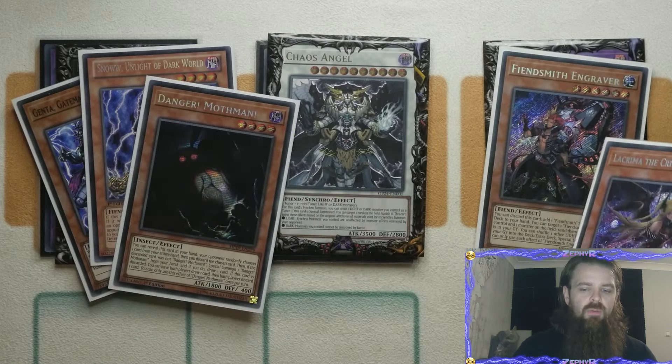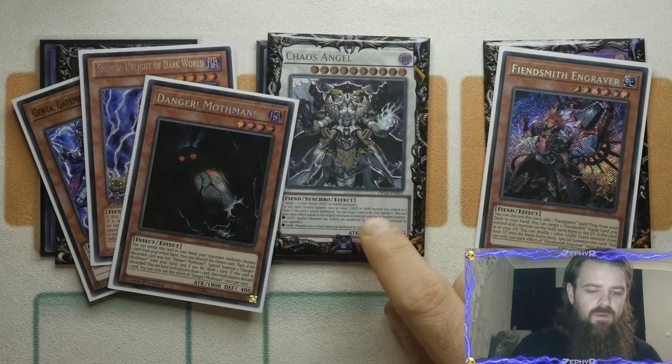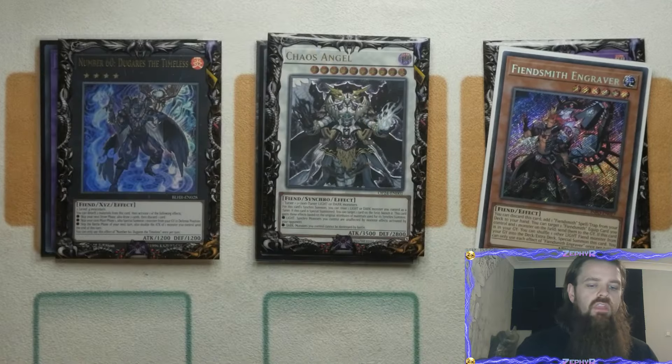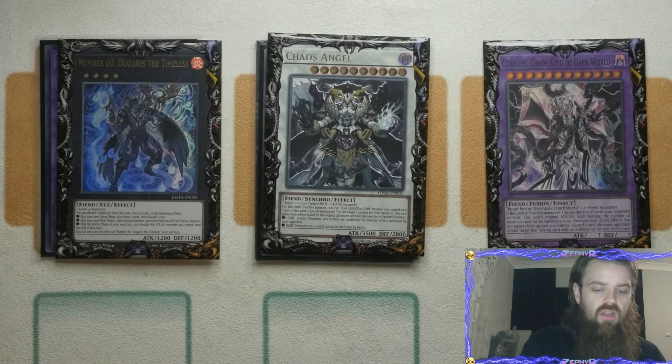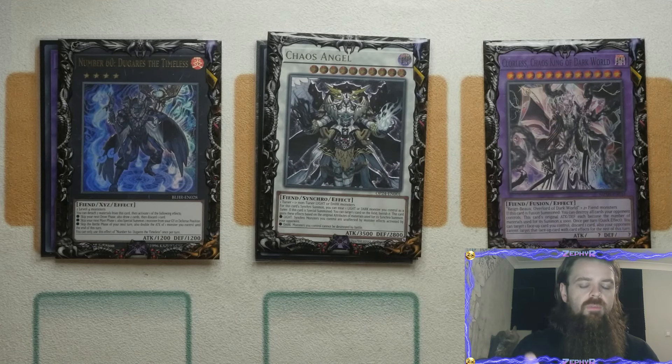The Lachryma-light pairing is probably going to be more so Engraver with Mothman, but keep in mind you have other ways to do this because Chaos Angel requires one or more non-tuners — you can just try to add up the levels to get you into a Chaos Angel. It doesn't always need to be made with a light and a dark. Obviously with a light your Synchro monsters are unaffected — that would be Chaos Angel — but if you make it with darks it just means all of your monsters can't be destroyed by battle, making it very difficult for them to try and break your board.